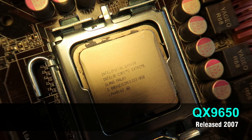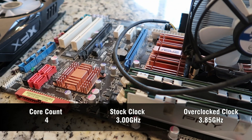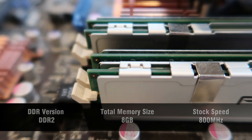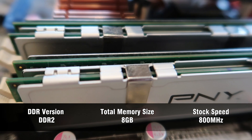How good is the QX9650 in 2019? That's what we're going to find out today. The CPU has been overclocked — we are at 3.85GHz, up from the 3GHz base clock. The RAM we are using is 8GB of DDR2 RAM.